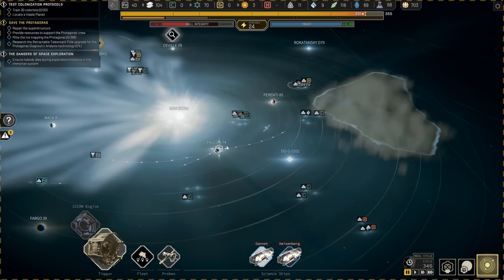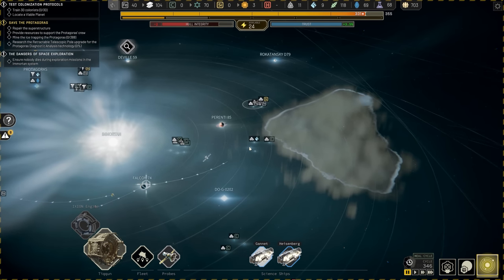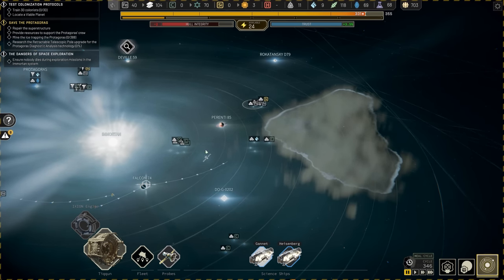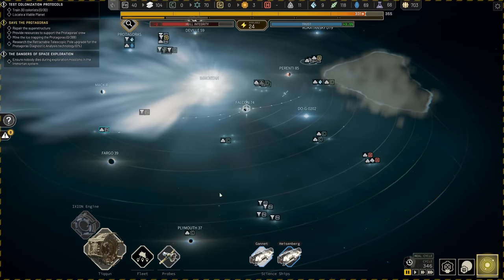Speaking of moving the Tycoon, I do want to move this station over toward Perenti 85, because there's a lot of resources nearby and I want to gather those up faster. Travel time is starting to really hurt me right now, but we're getting better.